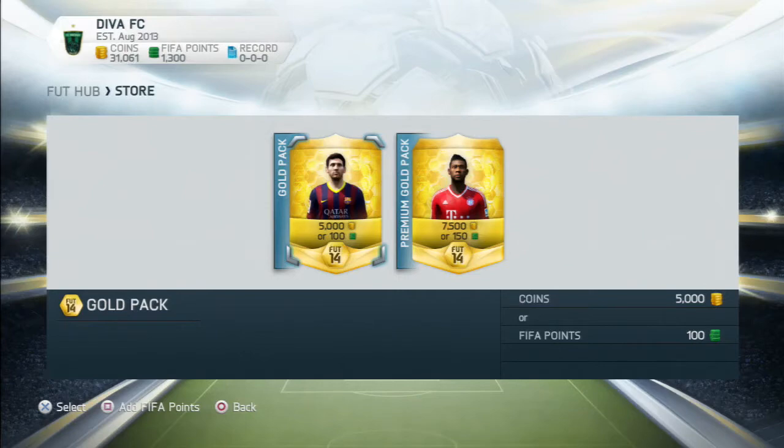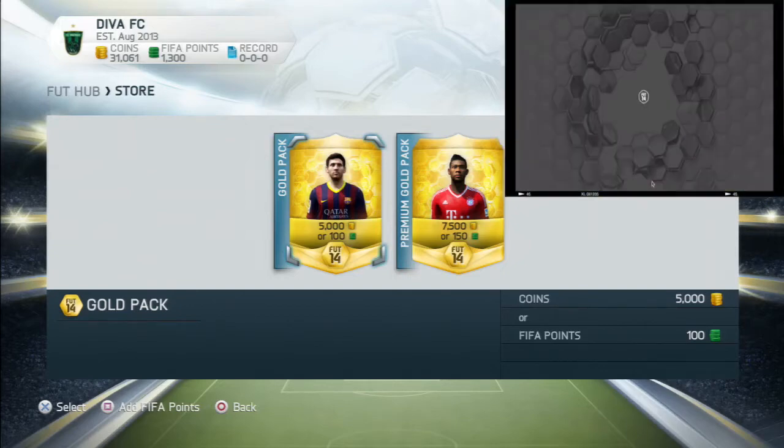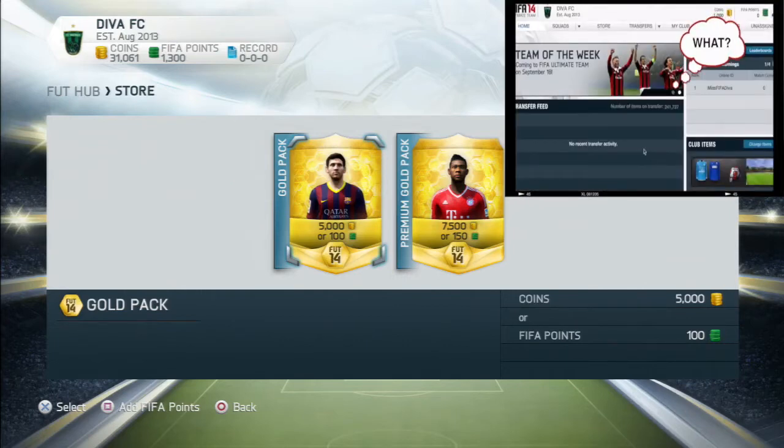Hey guys, this is my first FIFA 14 pack opening. I've not played any games yet as I did not fancy playing with the starter squad. I wanted to get some good players first, so I've been trading. I started off with 1000 coins from EA and I've traded that up to 31k so far. If you want to see how I've done that, check out my trading videos.